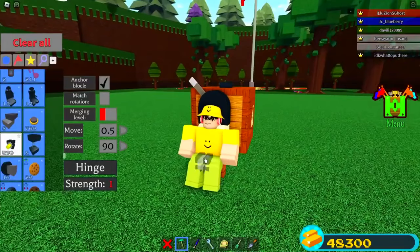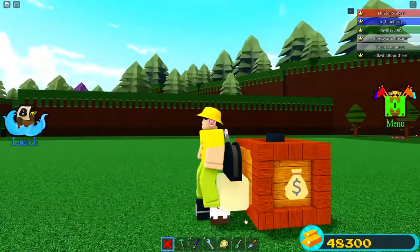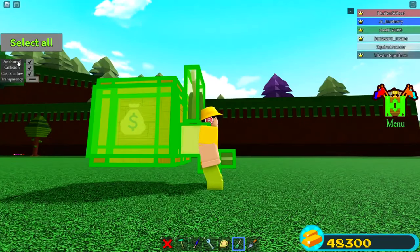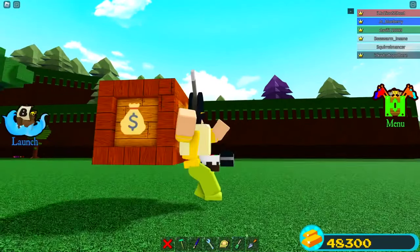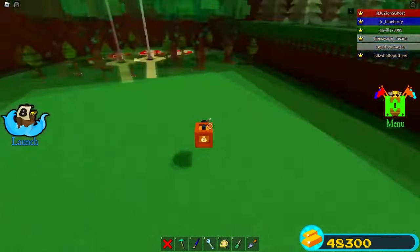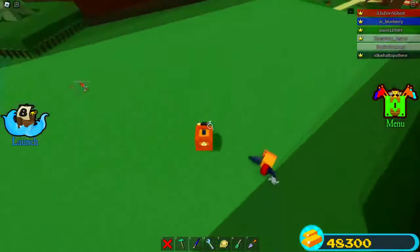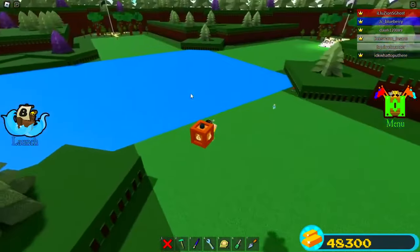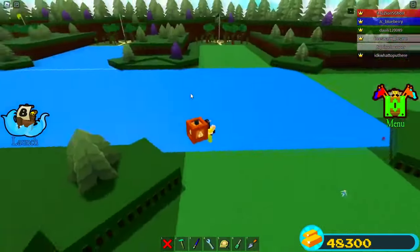Alright, so we got it now. All we need to do is go over here, turn anchor off, and we should be able to fly. Wait, someone made like the same exact thing already? Oh no, it just looks similar. Why is everyone coming over to this team? I'm trying to do something but everyone's there.